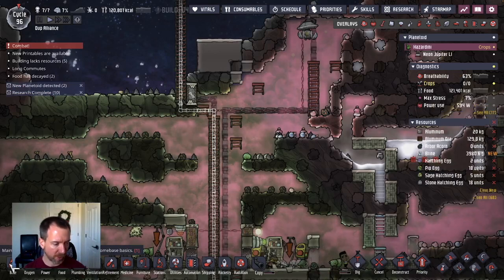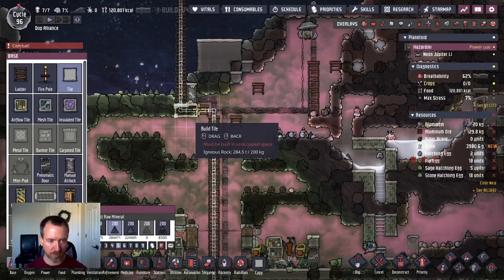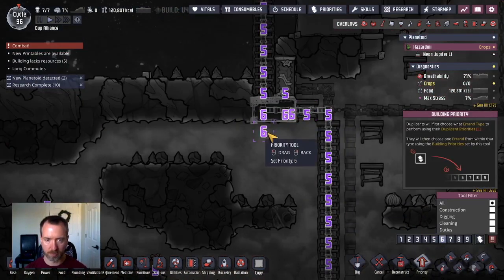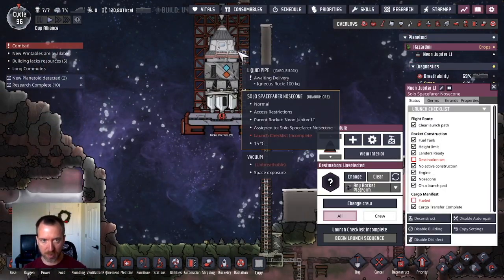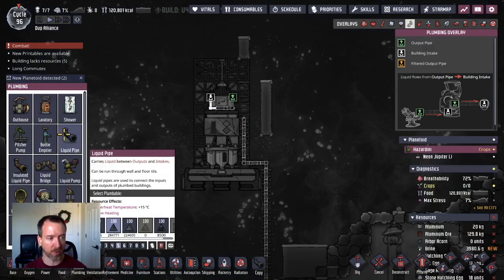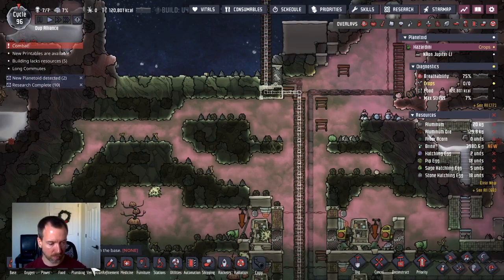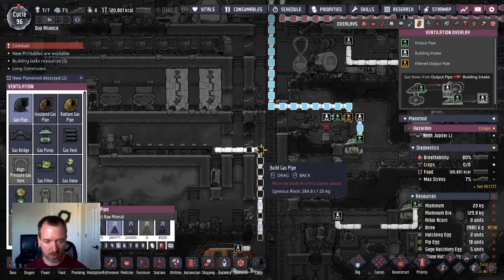I'm going to be careful here to break tiles so I don't lose all this power or hydrogen. So that is polluted water — actually maybe I'll not fully connect it just yet, because I don't want to fill a full liquid reservoir. That would create an overpressure in the cabin. The other thing is I need a source of power.